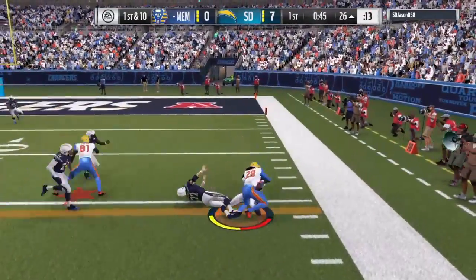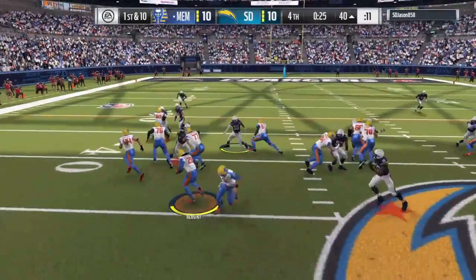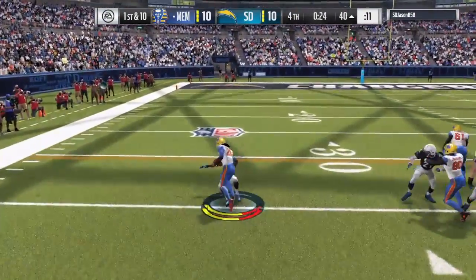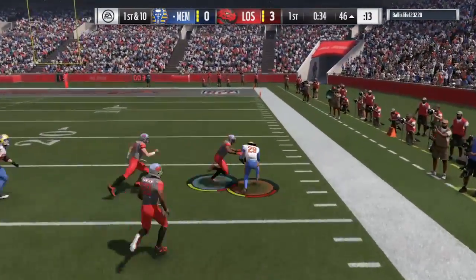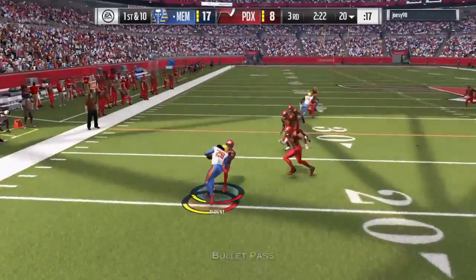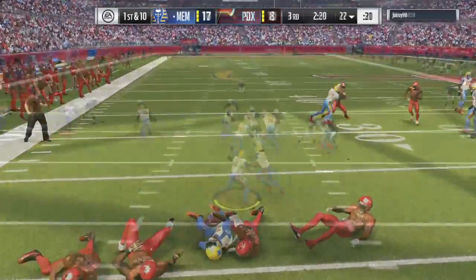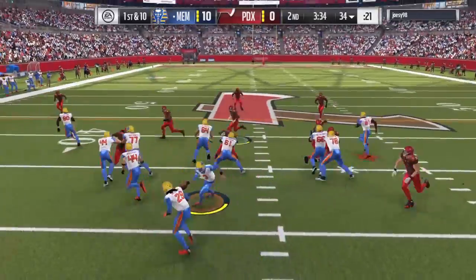When it came to the stiff arm, I got a whole bunch of drag animations like that right there. His stiff arm and truck are both 96, but the trucking was by far the most successful. He only had about one failed trucking attempt — right there — which was still a positive play because he got yards out of it. He got a whole lot of those animations, so if you're going to do anything, I say truck.